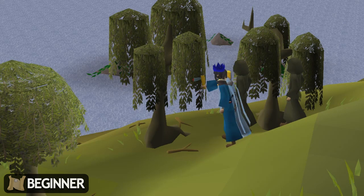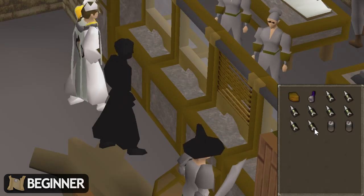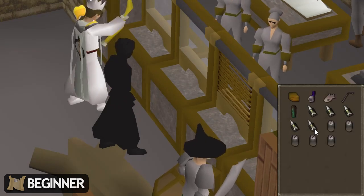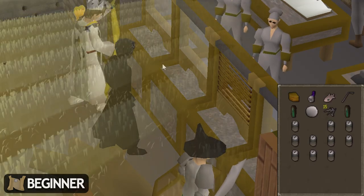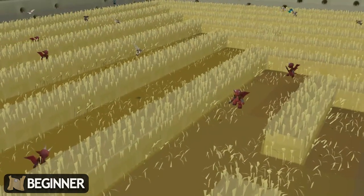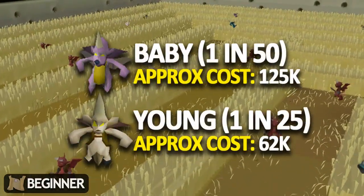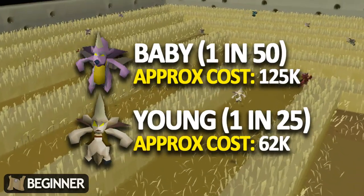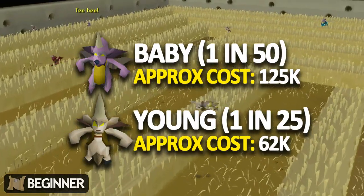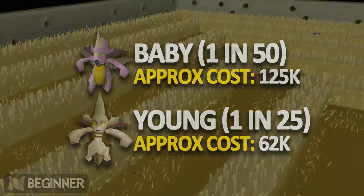For beginner clues, probably the fastest way to get any type of clue scroll is implings — you can buy them off the Grand Exchange and open them without any level requirements. Both baby and young implings now give beginner clue scrolls: 1 in 50 for baby and 1 in 25 for young implings. On average that means 50 baby or 25 young implings will get you a clue scroll, which costs quite a lot at current prices for a beginner clue.